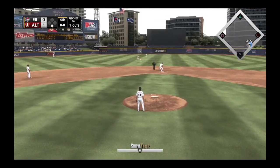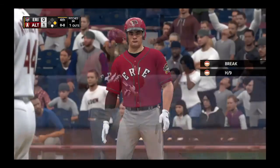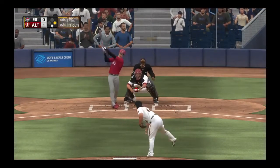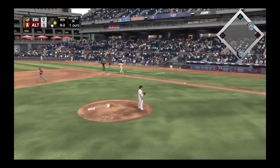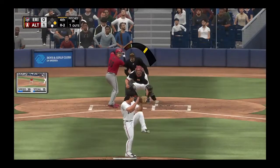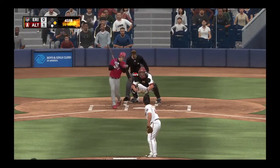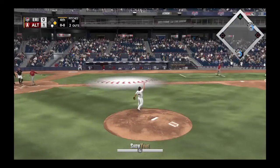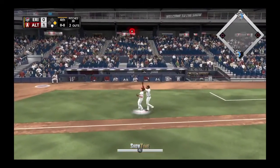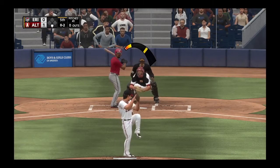Gus allows a base hit here, so runners on first with one gone at the top of the fourth. That's not going to last long though — next batter swings at the first pitch, count is 0-1, then hits a foul ball for 0-2. Gus goes with his curveball — just kidding, no — it's 1-2. Next pitch he gets him to swing and miss, strikeout number eight in the game for Gus, two gone in the inning. Prince Billings is up next and he flies out to the third baseman. The third baseman waves Gus off and makes the play — three outs recorded.